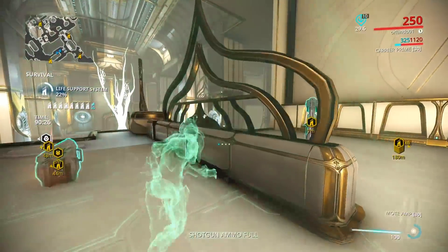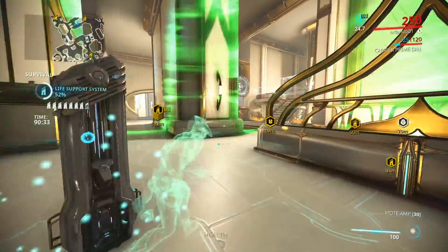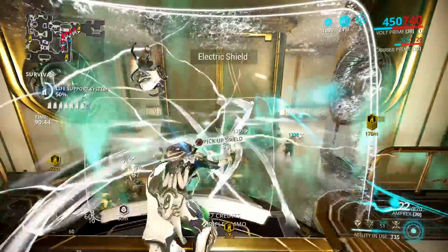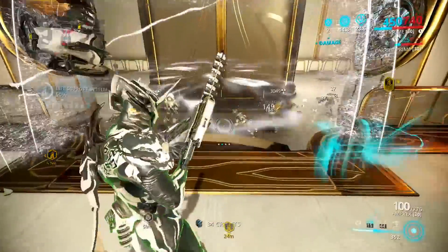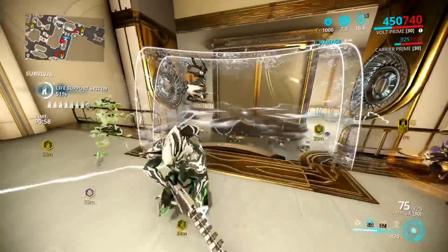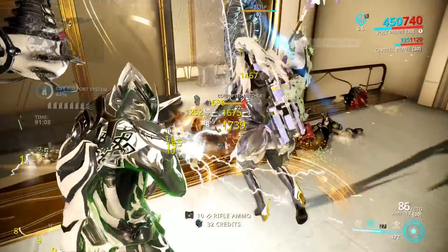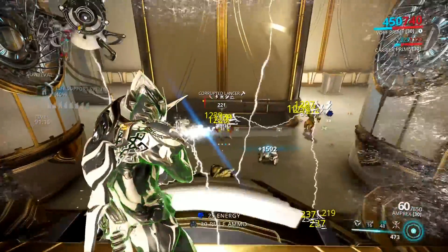Hope that you guys enjoy that. Now, if you're using the Amprex with a frame that has a damage buff on it — like Rhino, for instance, when he uses Roar — oh my God, the damage gets so completely insane that it makes no sense. And when you use it with Mirage, and you have Mirage with a punch through mod on the weapon, if you want to fit that someplace in your build — Mirage's clones actually get an extra beam. It's ridiculous.